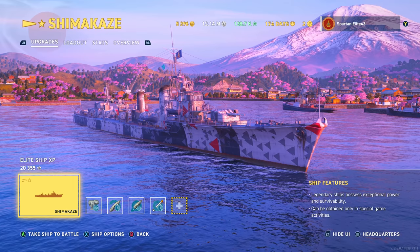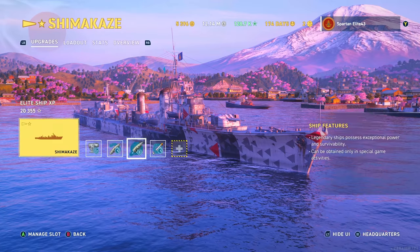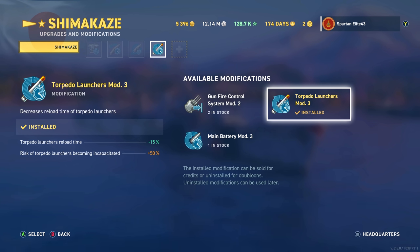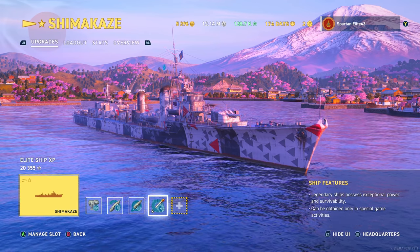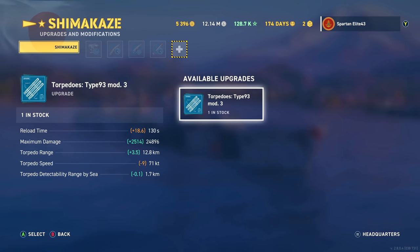I am not using the upgraded torpedoes. We are using Aiming Systems Mod 1, Steering Gears Mod 2, Concealment System Mod, and Torpedo Launchers Mod 3. You can upgrade the torpedoes and get an extra 3.5 kilometers range, taking you over 16 kilometers. The torpedo speed is reduced to 71 knots instead of 80 knots on the Screamer Torps. Torpedo detectability by sea is 1.7, which is a little better, and maximum damage is higher at 24,000 rather than 22,000.